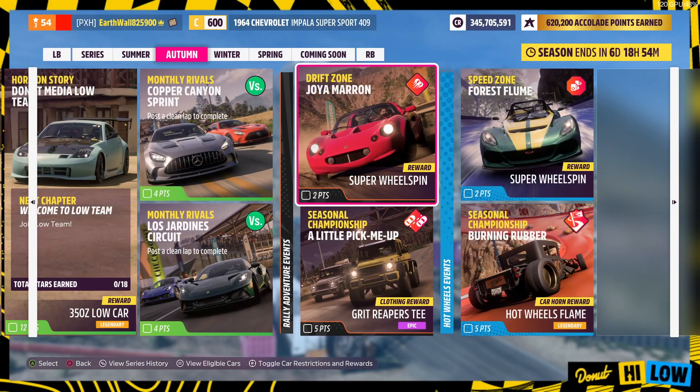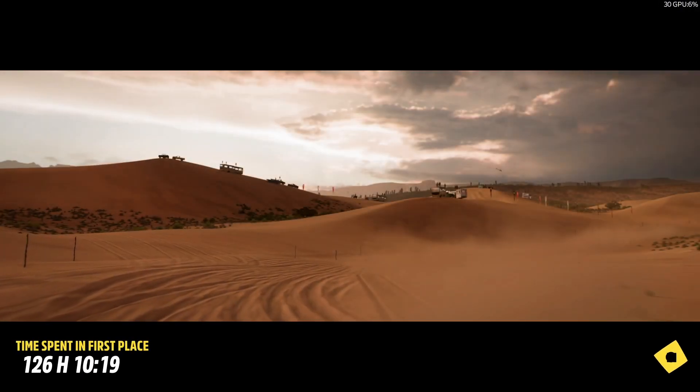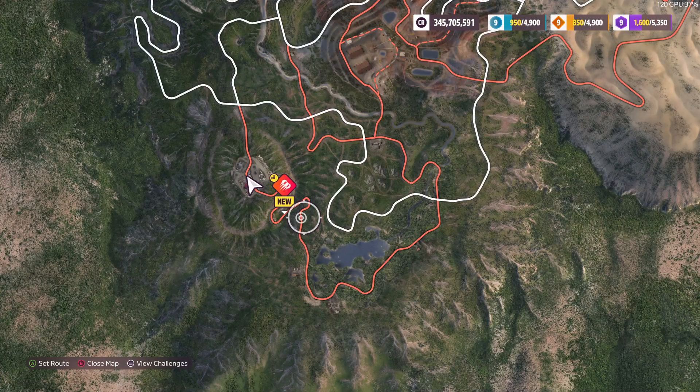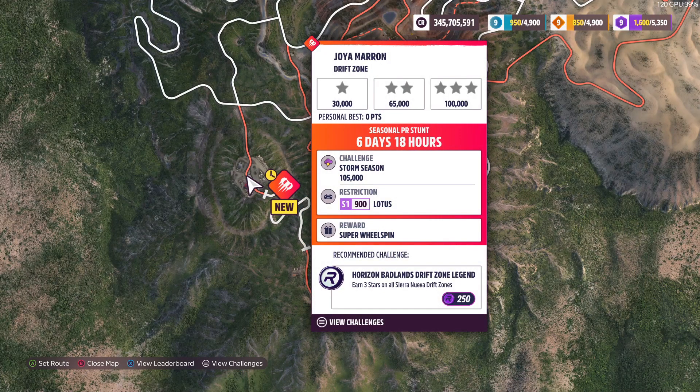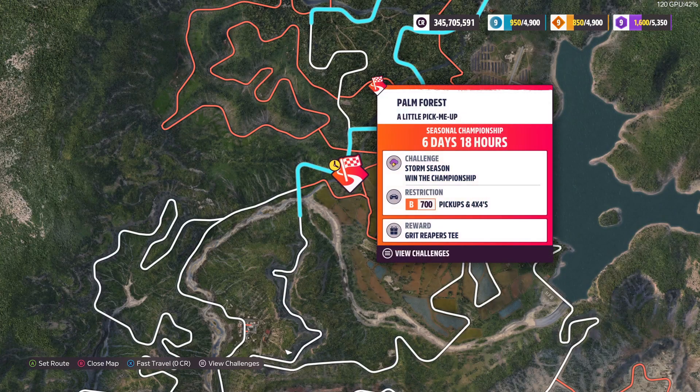Then we got the Rally Adventure Events. I'm going to fast travel to the Rally Adventure Expansion. We got a Drift Zone right here — you can use any S1 Class Lotus and you got to get 105,000 Drift Points to earn a Super Wheel Spin. Then we got a Championship called A Little Pick-Me-Up, where you can use any B-Class pickup and 4x4, and you get the Grit Reapers T-Shirt.